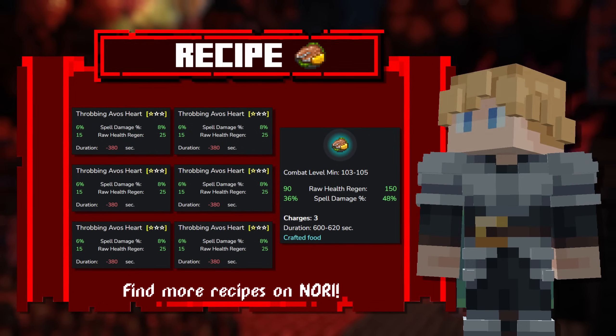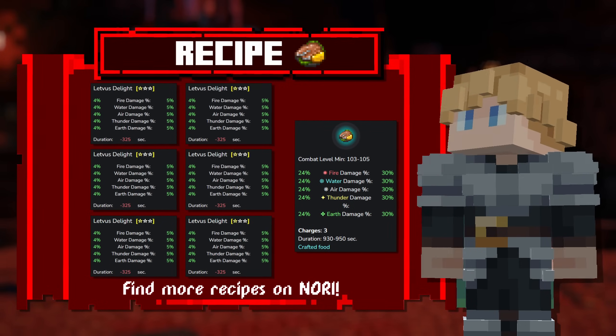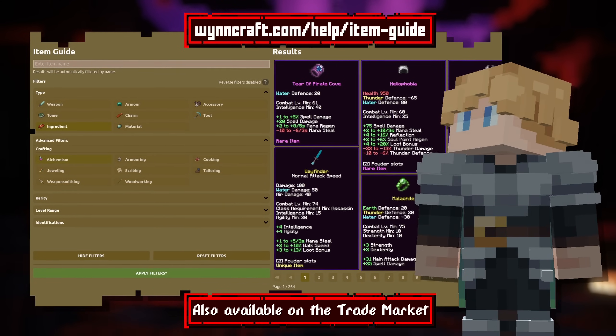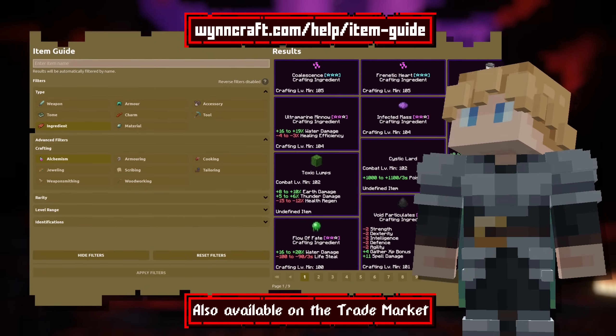Moving on to food, there's one for spell damage and one to boost your elemental damages. If you need help finding where to get the ingredients, you can use the Windcraft item guide, which tells you which mob drops each ingredient and where to find it.